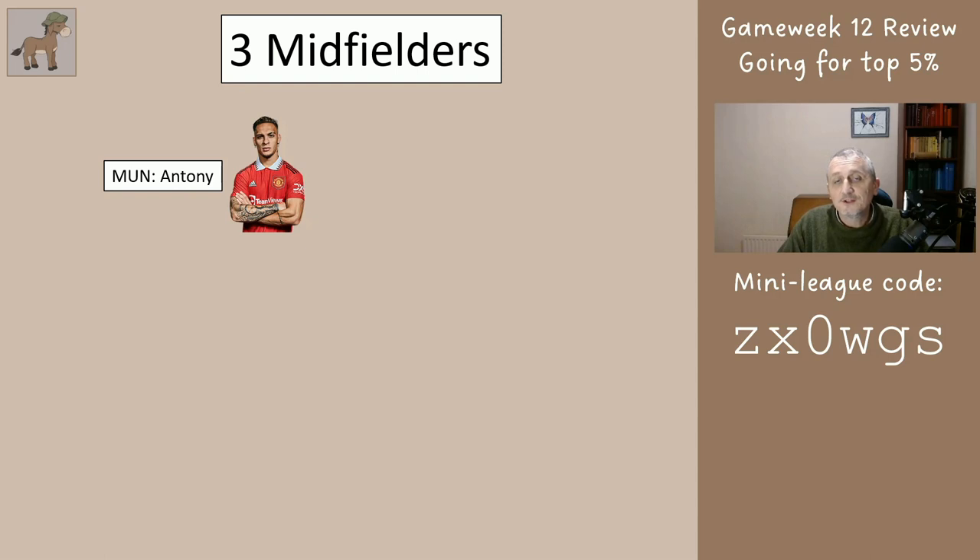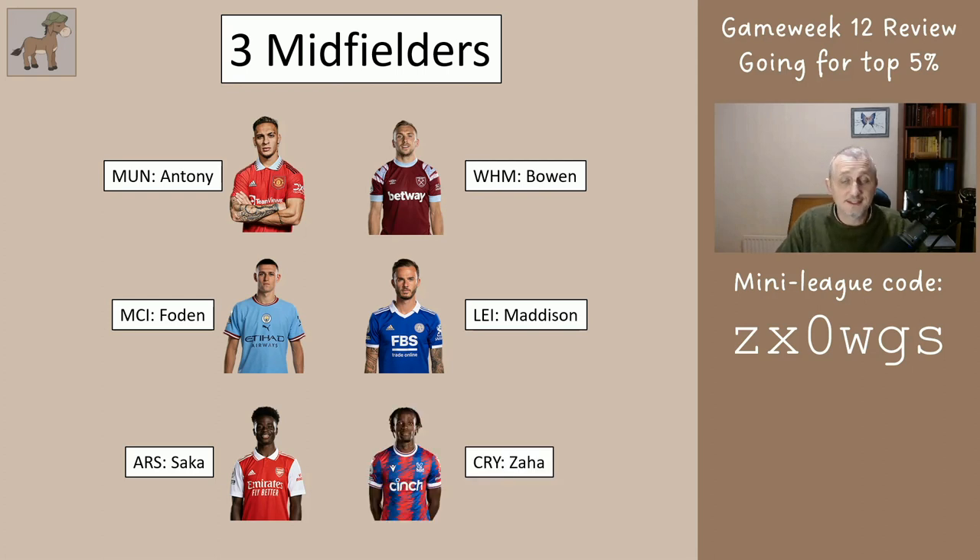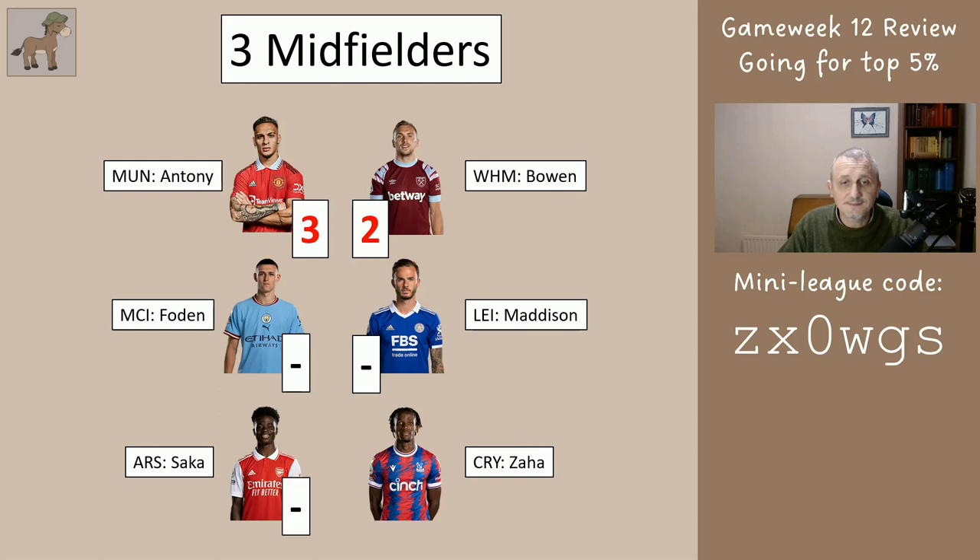For the midfielders you'd have had three of these: Anthony, Bowen, Foden, Madison, Saka, Zaha. Loads of people transferred out Madison last week because he wasn't playing — they're going to be missing out the next few weeks if he happens to get some nice points. The scores for these six midfielders were three, two, didn't play, didn't play, didn't play, eight. So not great.